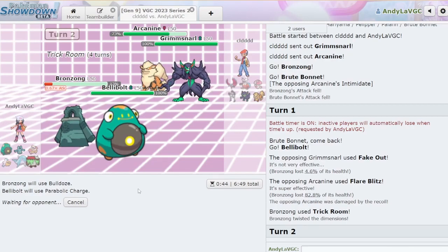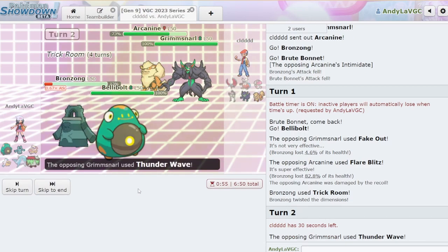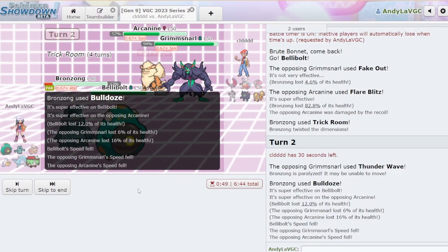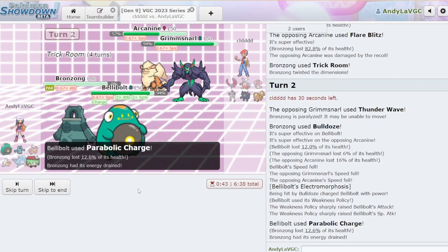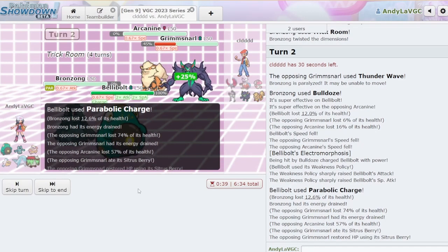Comment — do you like Bellybolt as a Pokémon? I know this Pokémon has been polarizing. A lot of people love it, but a lot of people don't like that its eyes are not its eyes. They T-Wave... okay, that's kind of weird but sure. We should knock out the Arcanine here. We're gonna knock out our own Bronzong but that's okay. A little bit of HP... Arcanine's dead.